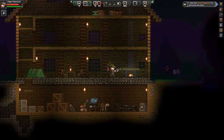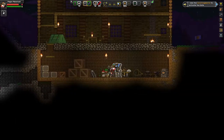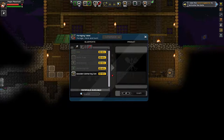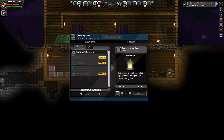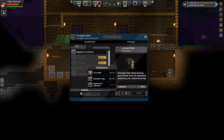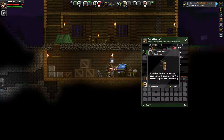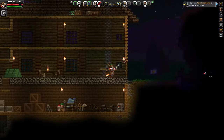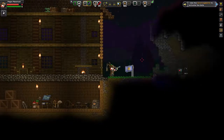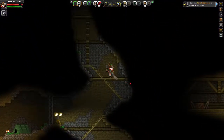I'll show you what it requires to build the lantern items. At the forging table: the Explorer's Lantern takes five iron bars, ten oil, and one torch. Then you can turn that into the Lantern Stick using an iron bar, wooden logs, and the Explorer's Lantern. You wear it on your back like a backpack and it lets you see in caves - very handy.